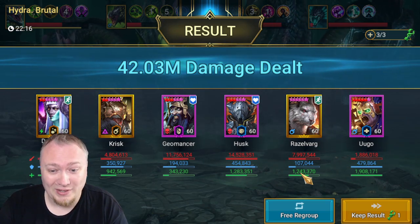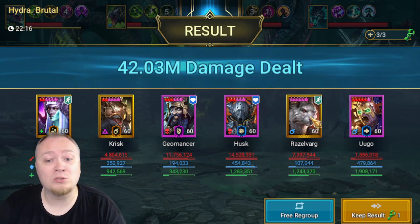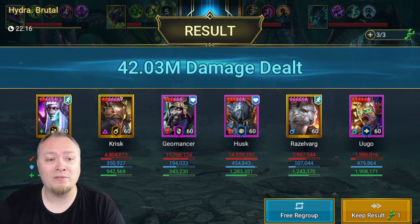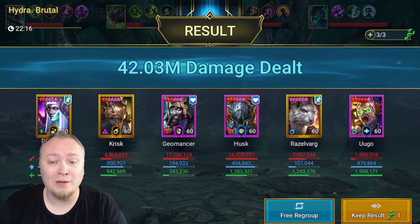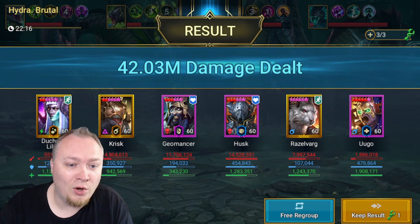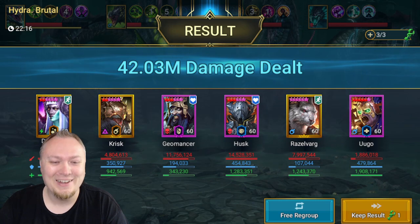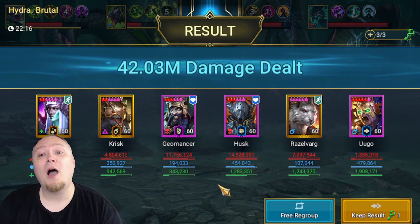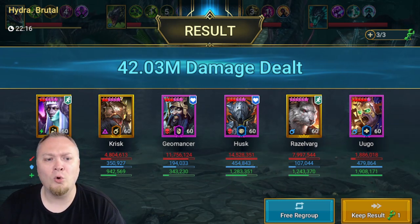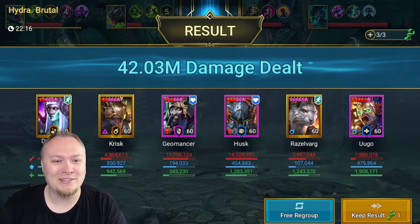I absolutely love that. I'm very pleased with this damage output. I think he's a great fusion. And if you can't get him, getting a copy of that epic for your Faction War team seems like a great idea as well. Duchess did no damage over there as per usual, but that is not her role — her role is survival. I hope that you enjoyed this video. Hit the like button. Tell me all your thoughts in the comments below — will you be going for the epic or the fusion, or skipping it altogether? I'll see you guys in the next video.